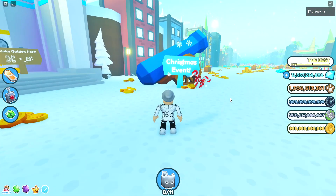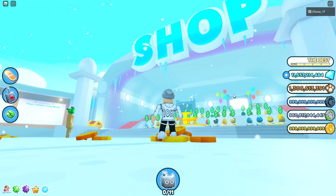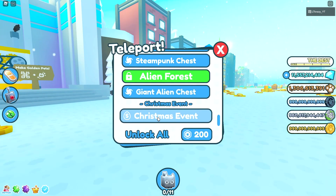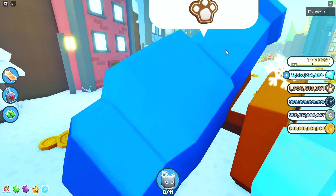If you guys don't know how to get there, there are essentially two different ways. The first is just to go to the normal shop and then use this cannon right here. Or what you could do is actually teleport — it's all the way at the bottom down here. Just click that and you'll be taken right there. But we're going to go ahead and take the cool way, so I'll meet you guys over there.